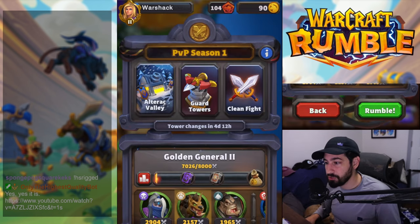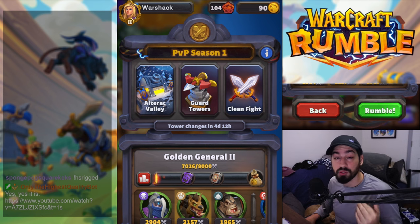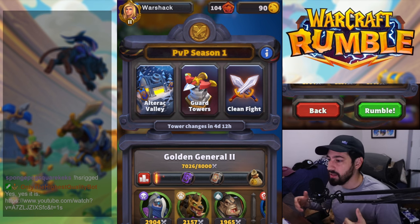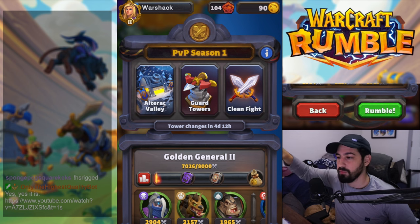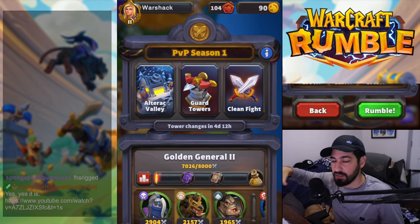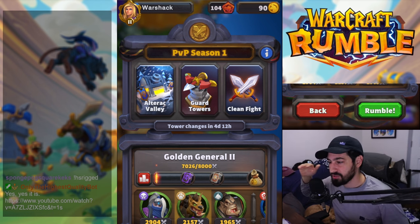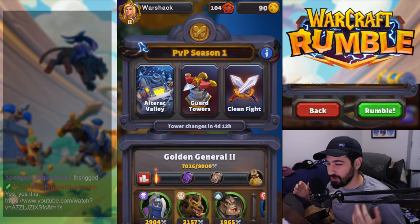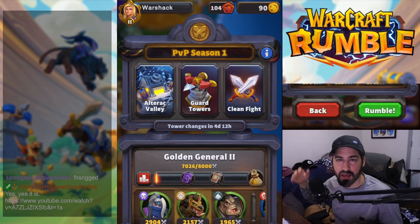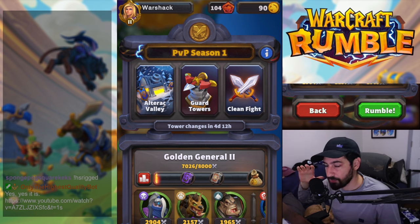PvP rewards you with more gold, 750 gold, Modest Tomes, and great experience for your leaders. They recently changed PvP so now it's bracket-based with level scaling: from zero to one thousand rating, every mini is scaled to level one regardless of actual level. From one thousand to two thousand, everything scales to level two. Two thousand to three thousand scales to level three, going up to around level five. This new PvP change will be really good for the vast majority of players for the first couple of months.